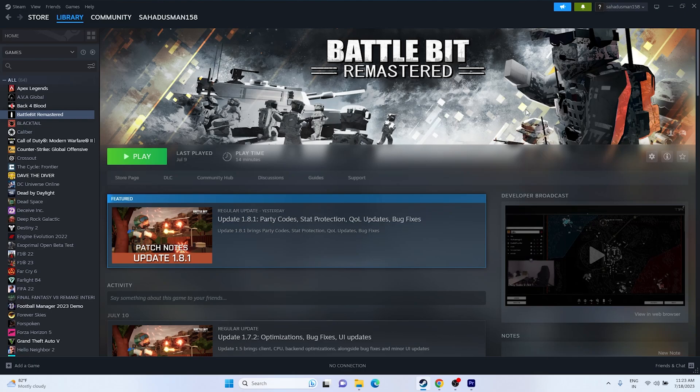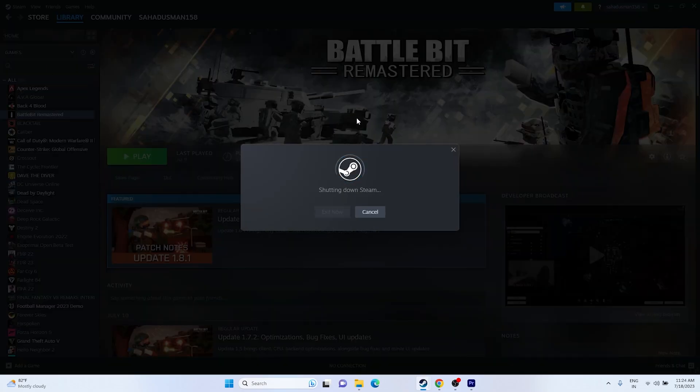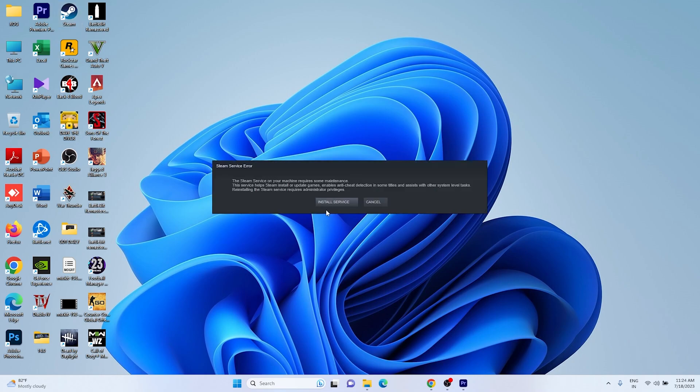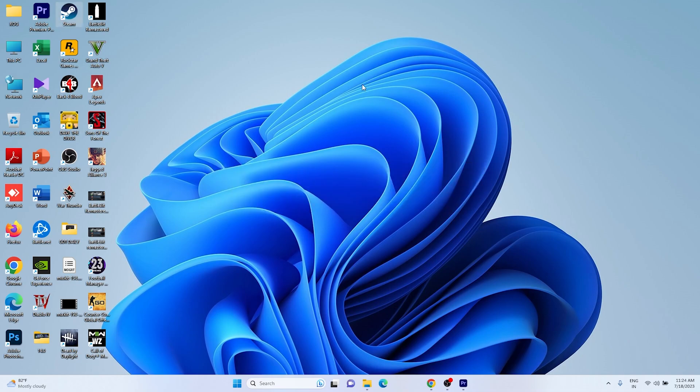The first workaround is to restart Steam. Go to the top, click the icon, and select Exit to close Steam completely. Wait a moment and refresh a couple of times, then open Steam once again. It will take a bit of time to load. Once Steam is open, try launching BattleBit Remastered and see whether the issue is solved.